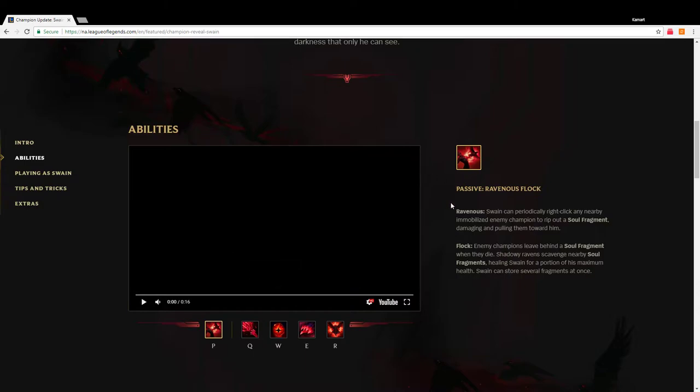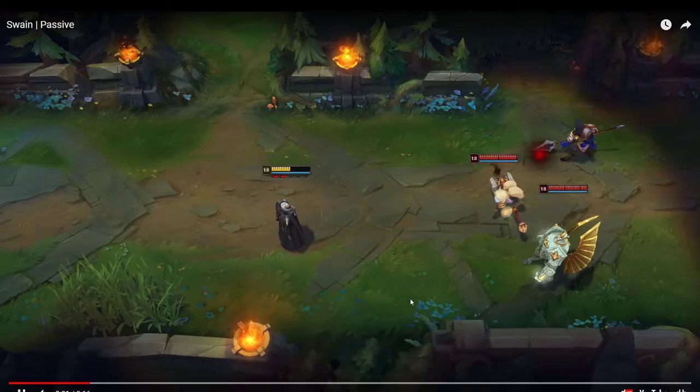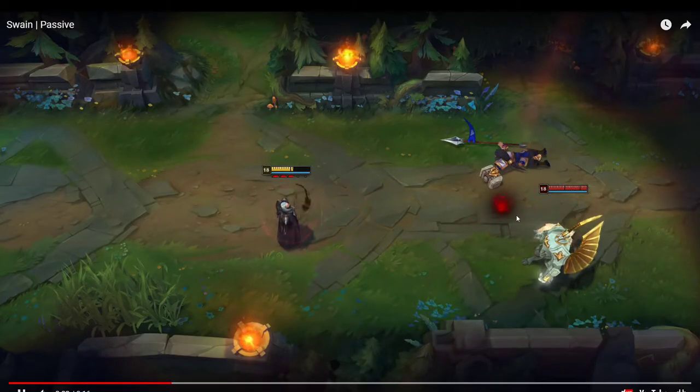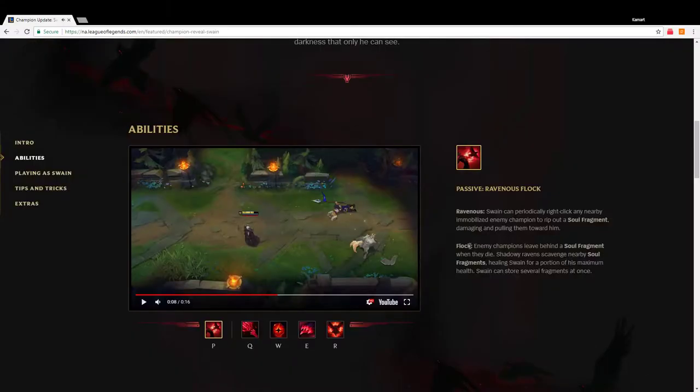So this is his passive — Ravenous Flock. Swain can periodically right-click any nearby immobilized enemy champion to rip out a soul fragment, damaging and pulling them toward him. When they die he gets health off of it — that's his passive meter. Enemy champions leave behind a soul fragment when they die, and he heals off those fragments either from them dying or from him ripping the fragment out.